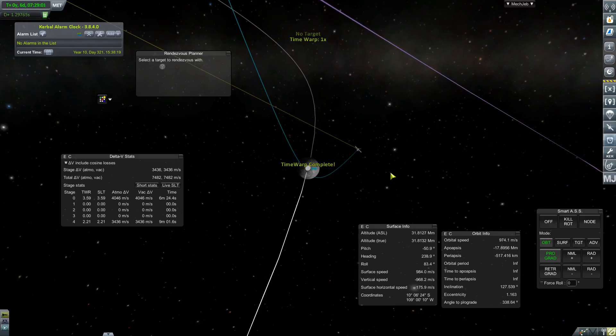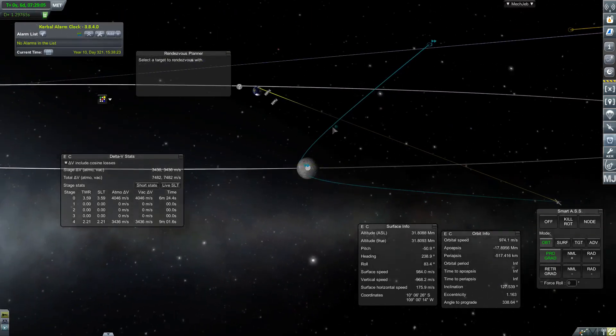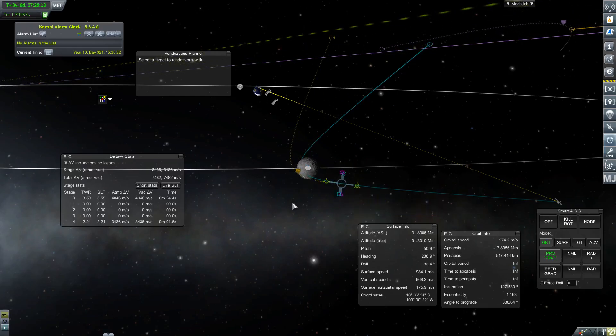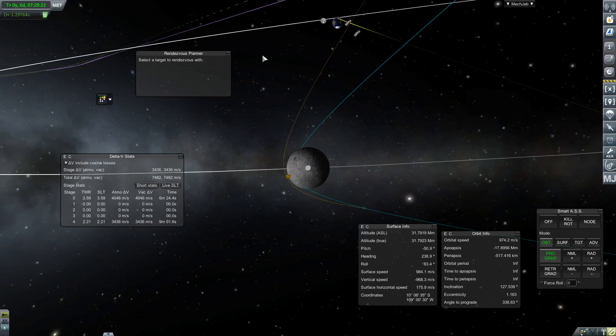The only problem with RemoteTech is I can lose my craft very easily. Before it crashes into the moon's surface, I'll give it a low periapsis — 130 is good enough.